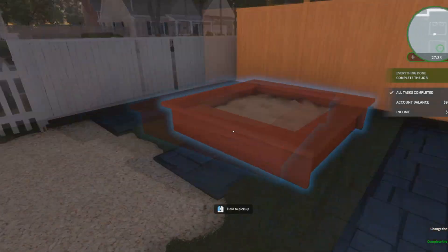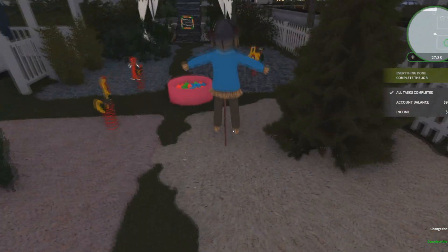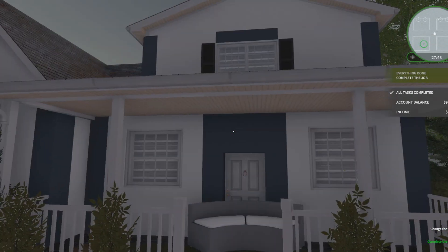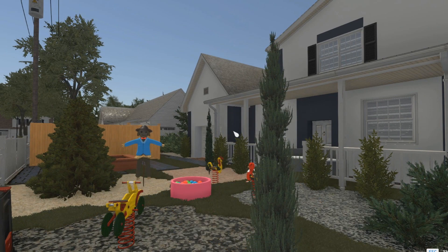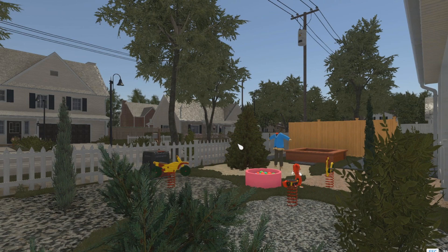I think that's everything. I tried to paint the house but I wasn't allowed to, which is a bit rude. We are all done. I'll stand in my ball pit and we will save and complete. We've got $3,179. I'm excited for these before and after shots. Doesn't it look more fun? That's a fun looking house.